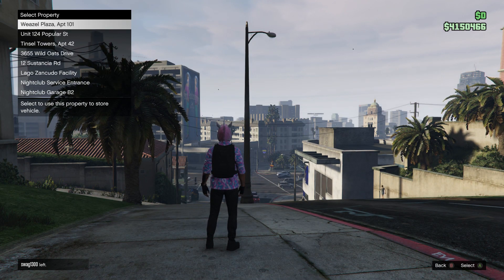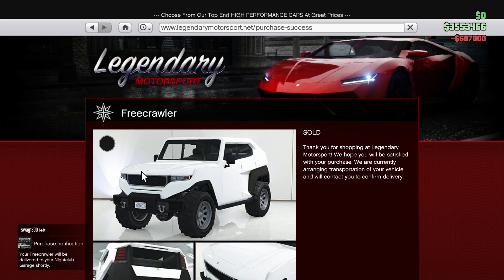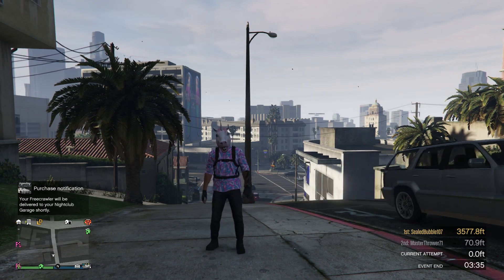All right, let's order this thing. Let's put it inside our nightclub garage here, let's just replace one of these. Yes, we'll replace it. $597,000 — kind of hurts, I don't want to spend that, but we're going to have to spend it anyways. Now I'm going to wait for this thing to be delivered, and then we're going to take it to the garage, see what we can do to it, customize it, and spend a bunch more money.